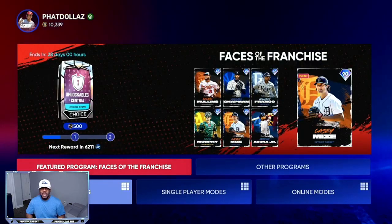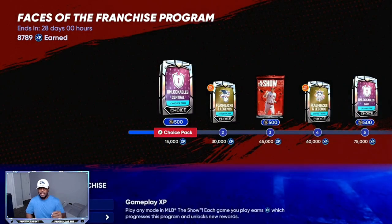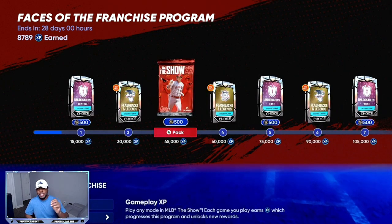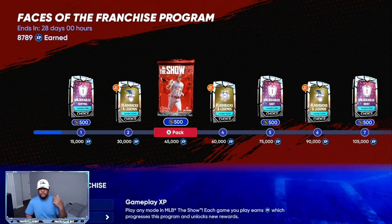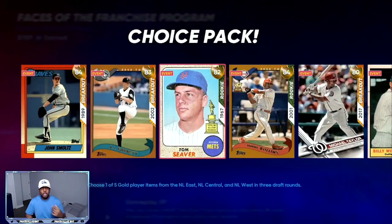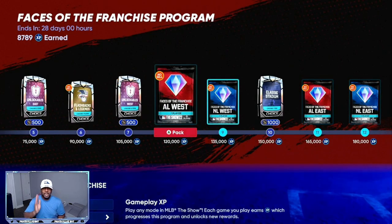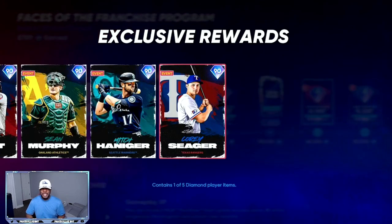That XP is going to help you with the Face of the Franchise. When you come down here to Programs and Face of the Franchise, you're going to complete these with the XP. From the mini seasons alone you're going to get about 34,000 XP, putting you close to the first show pack already. Just by playing the game you're going to keep getting more XP — you're going to be getting flashbacks, getting legends. All these goals have pretty decent value, and before you know it you're going to be unlocking the big cards with the 90 overall sellable diamonds.